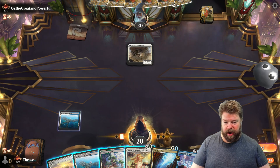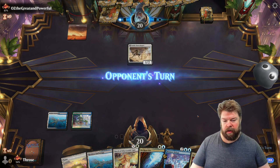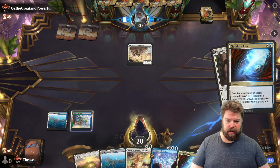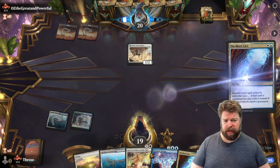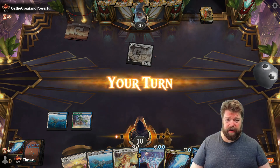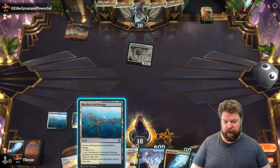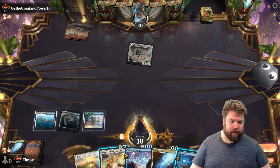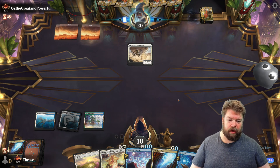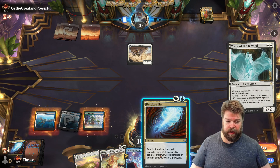Just a little guy for now — we'll make sure we have our counter spells up and running. We also have our removal ready if we need it. I don't think we have to get rid of this because it's only dealing us one damage at a time. We can wait until he gets up the four mana to transform it — we might even get a free two damage in there. We have No More Lies to help protect us early game — good spot for it right there.